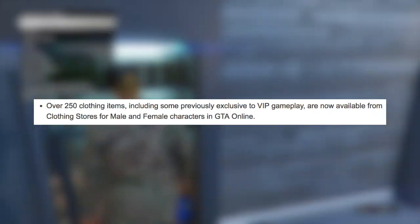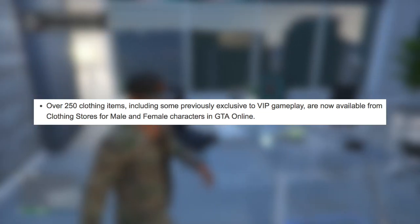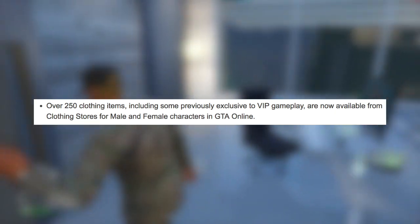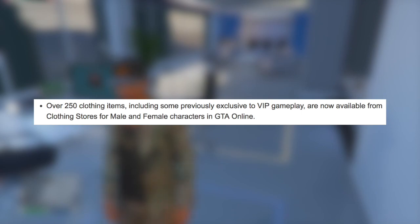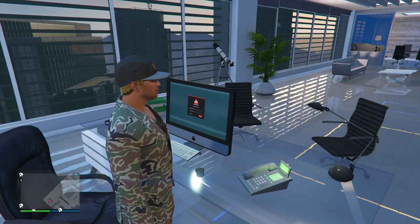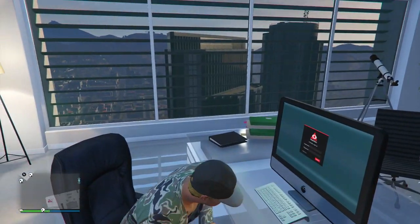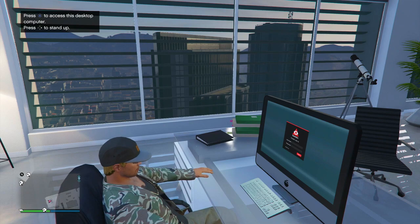Following up with that, there are also 250 new clothing items, some previously exclusive to VIP gameplay only, which are now available in clothing stores for both male and female. It's awesome that Rockstar has finally added the VIP outfits and the bodyguard clothing into the game. They're so cool and it's great that they decided to include them in this update.